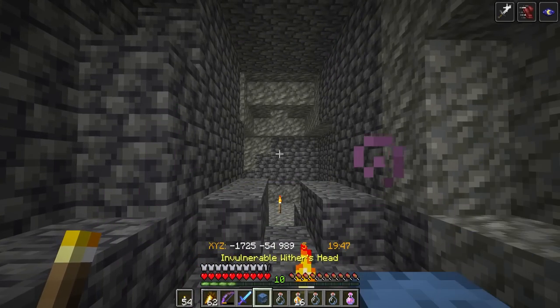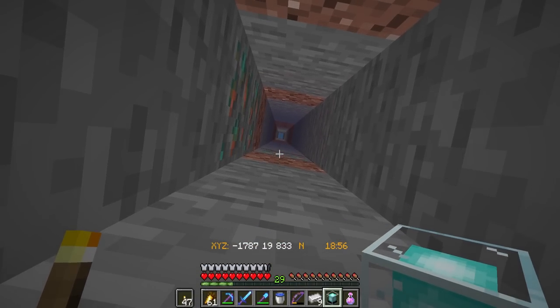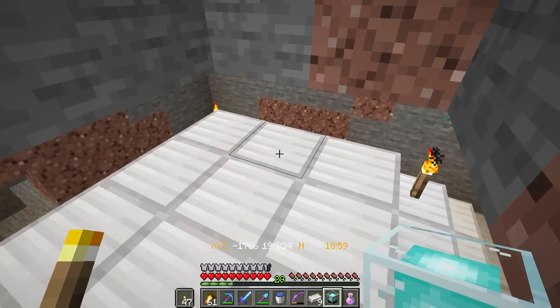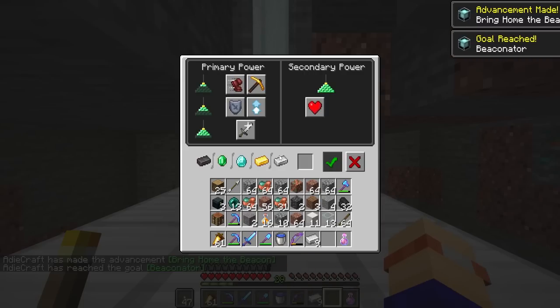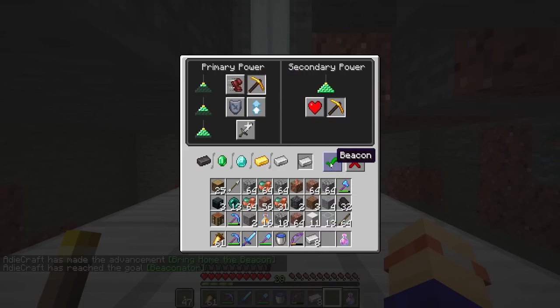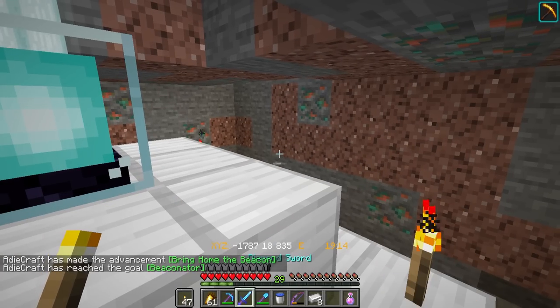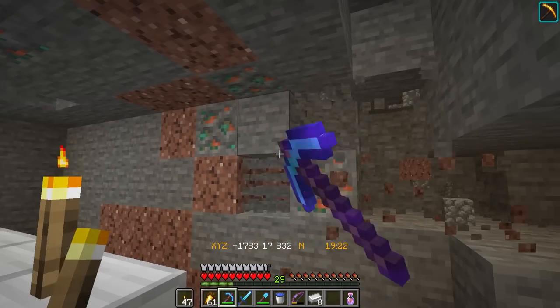The full beacon base is in place and I've dug myself a hole that goes right the way up to the surface. Let's get this going. We place this guy, then we click in and we've got a beaconator and Haste 2. We pop this in and we're good to go. This is going to be absolutely fantastic. Instamine — I've missed you.